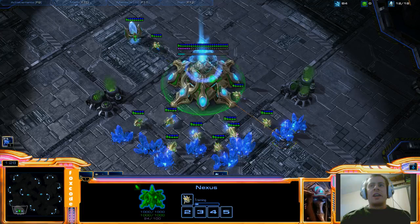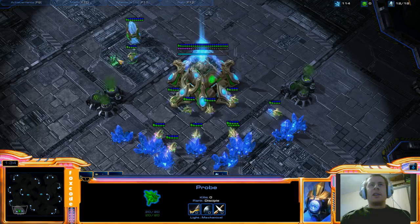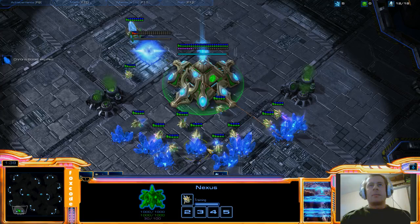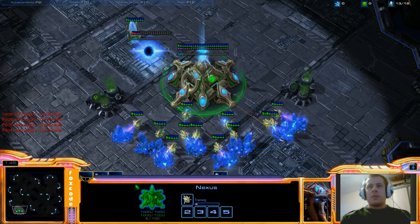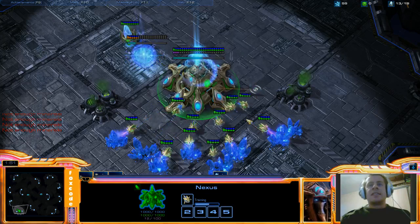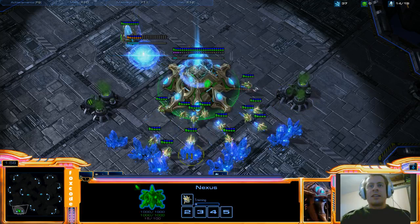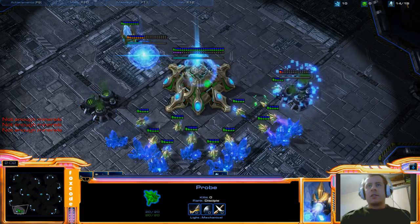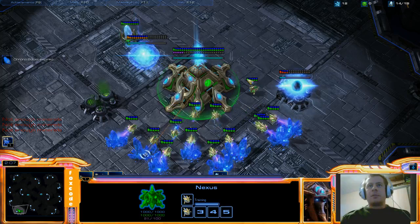We're going to build a gateway on 12. Rally the probe over there and build the gateway, then send him back to mine. We need to build another probe and chrono that as well - so two chrono-boosts get used on the Nexus, that is it in a 4-gate. We're going to rally a probe to the gas geyser because we build our assimilator on 14 with a 4-gate. And remember the doubling-up trick - we build another probe.